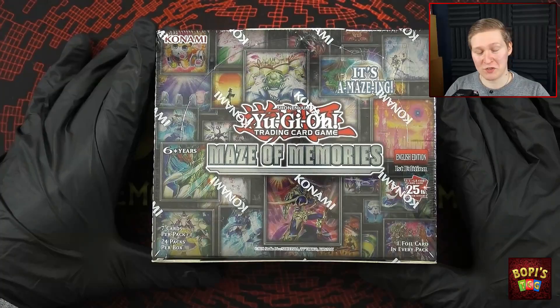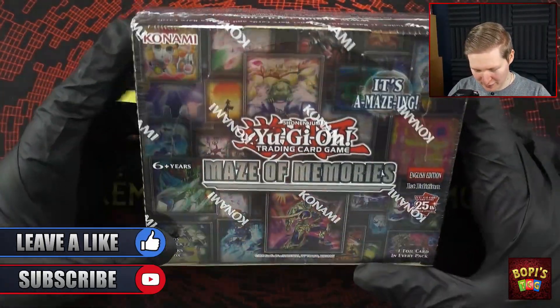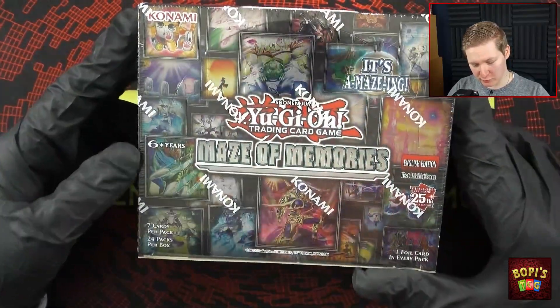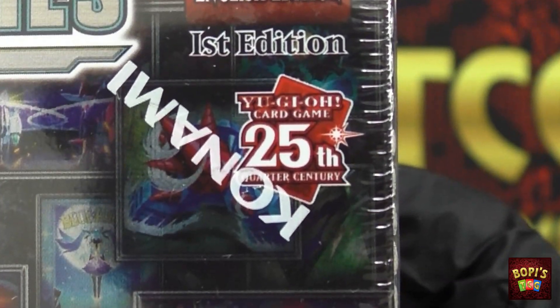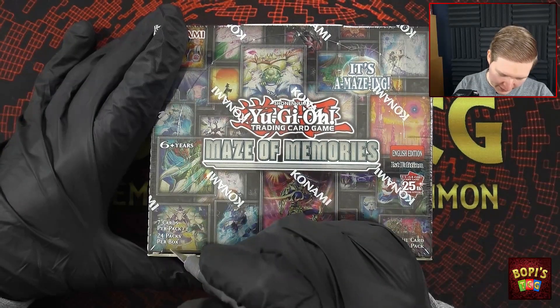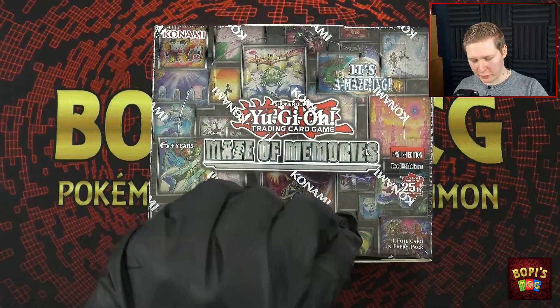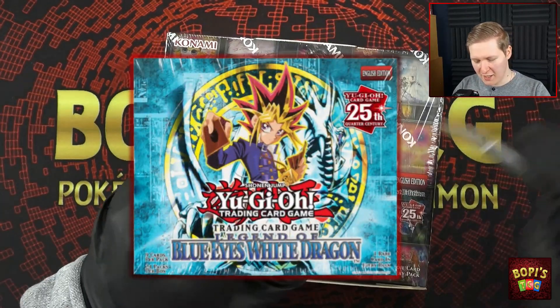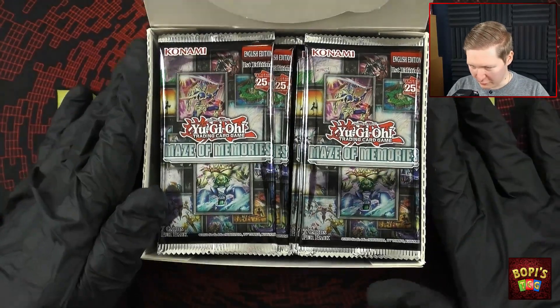Maze of Memories is what we'll be opening today — the new set for the Yu-Gi-Oh! TCG. It features some old favorites such as Gate Guardian, and it has the 25th anniversary stamp. I cannot wait for the 25th anniversary sets and reprints of the old sets such as Legend of Blue Eyes, Metal Raiders, and so forth. It's gonna be amazing.